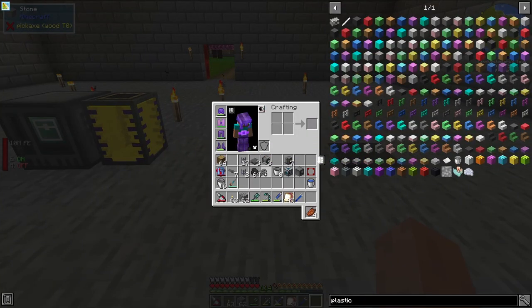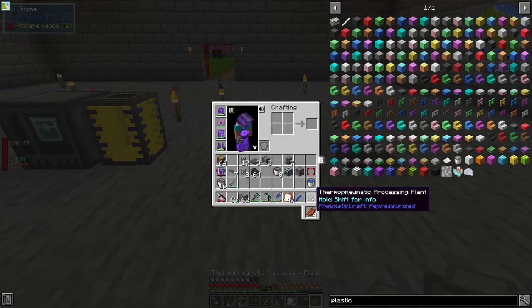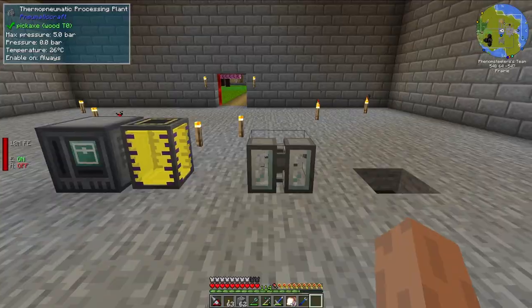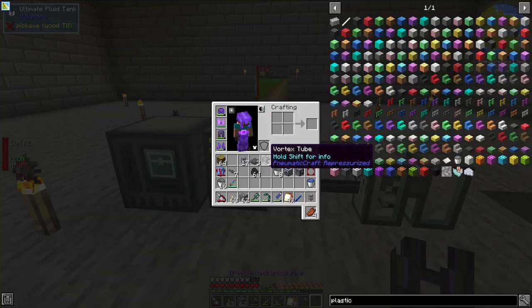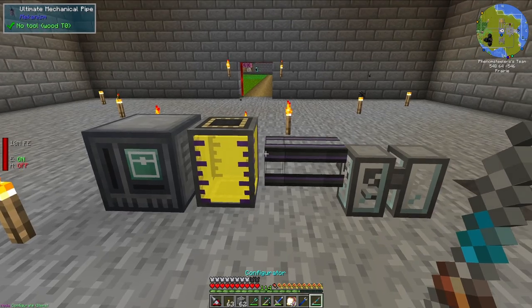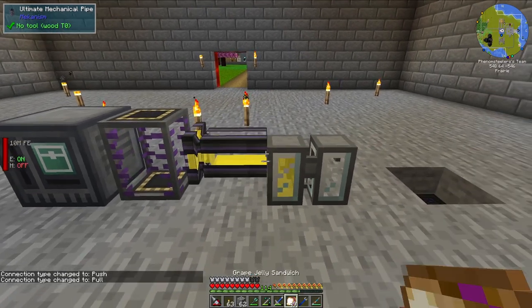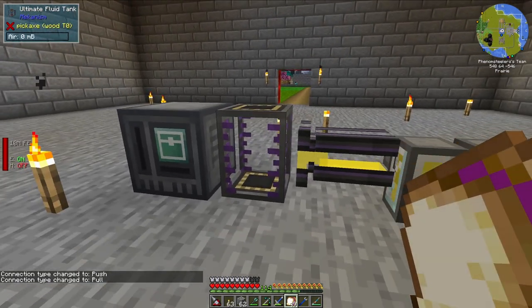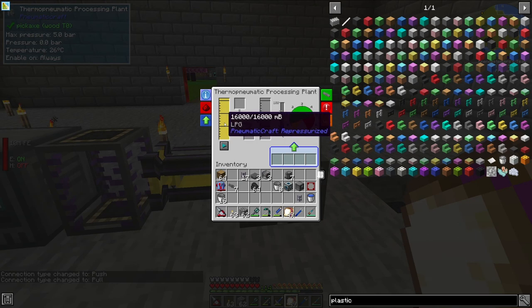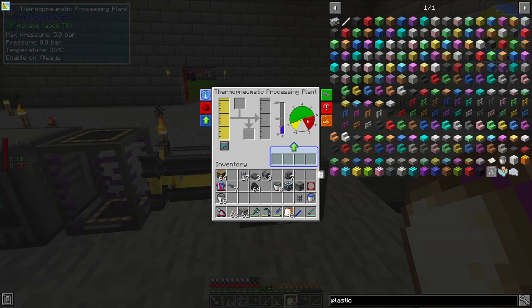We have this Thermal Pneumatic Processing Plant, and we need to give it a few things. Obviously we need to get the liquid in, so let's get the Ultimate Mechanical Pipe. Let's set that up, and we need to set that up to be Extract from here. We need to give it pressure and we need to give it heat.